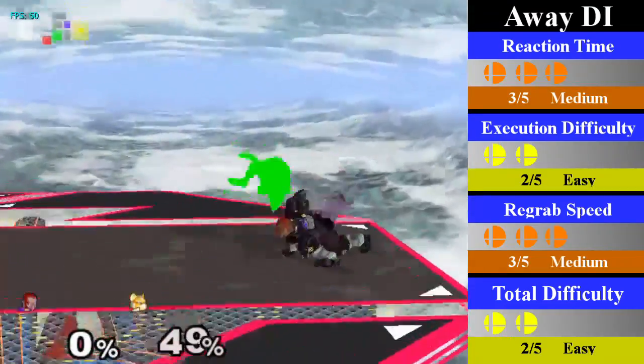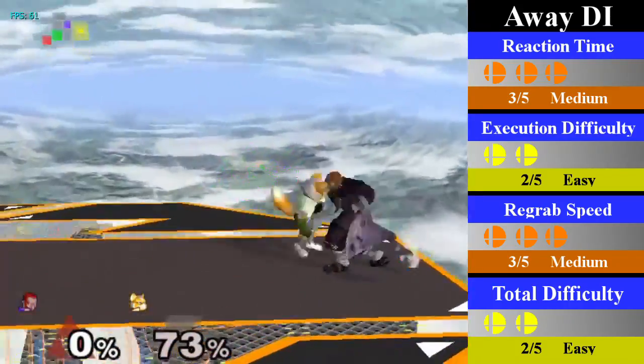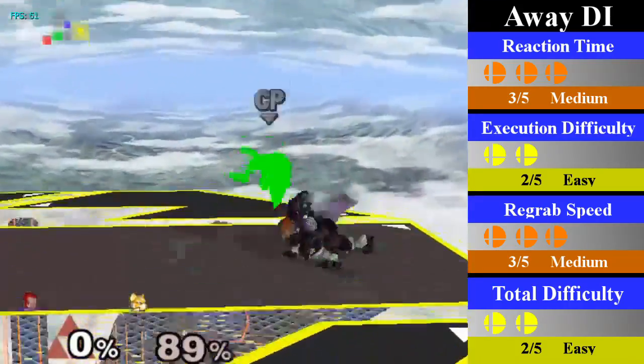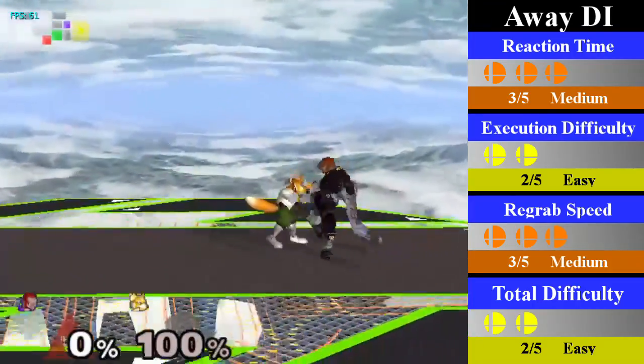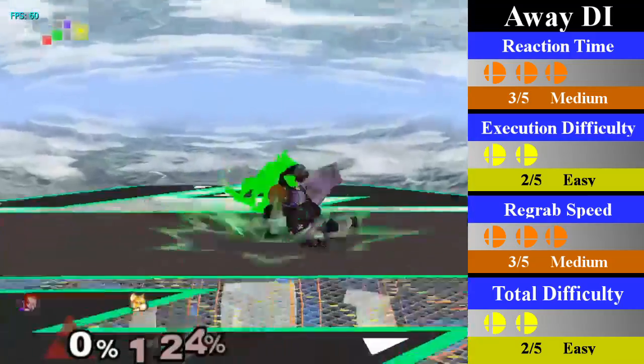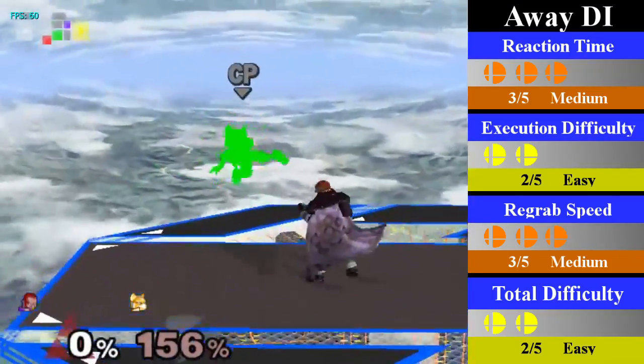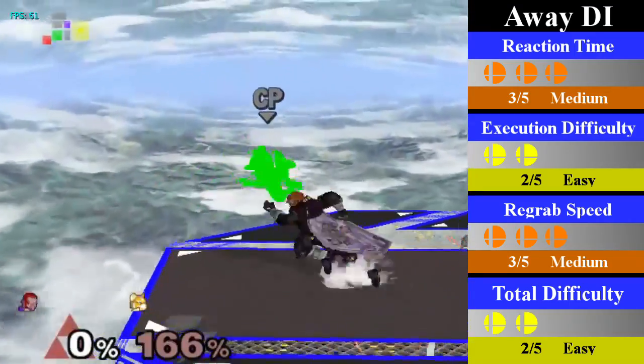For all away DI, from 34% until 66%, Ganon can just stand and re-grab. Starting at 66% until 115%, Ganon must perform a small dash jump cancel grab in front. Once 115% hits, Ganon has a slightly easier time with the re-grab by using the slower dash grab; however, the dash jump cancel grab is still a good way to go. You can end this with a forward tilt, a fast aerial, a down B, or a forward smash.